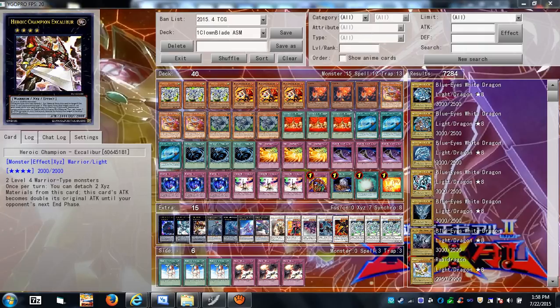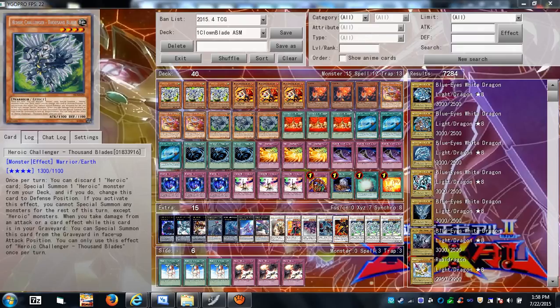Heroic Champion Excalibur — by activating his effect he becomes a nice 4000-ATK beater until your opponent's next end phase. The way you make him is obviously with two Thousand Blades.